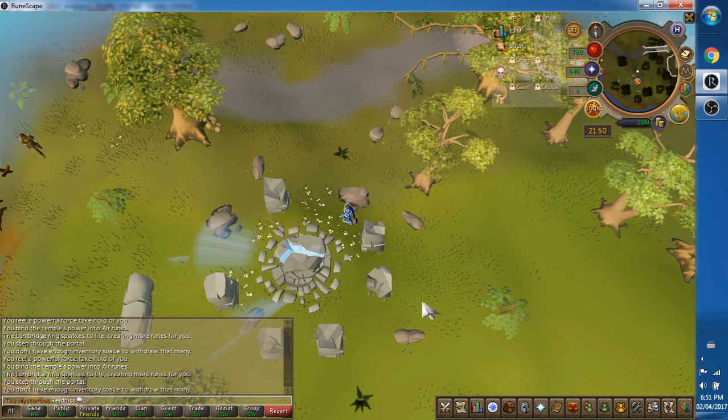Welcome to RuneScape and another exciting episode with Pico Triano's character Reed Hiss. I'm going to be demonstrating non-member magic today, just because I need practice.